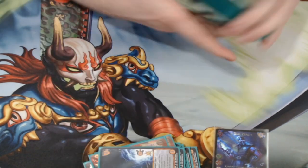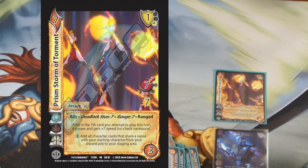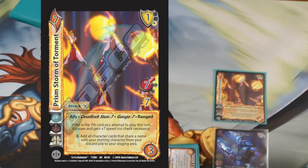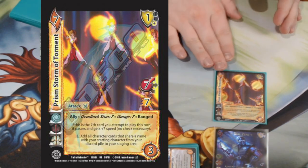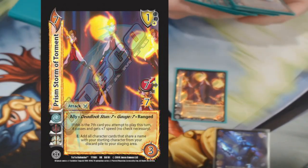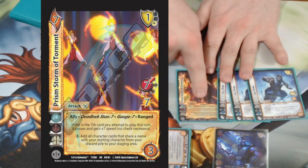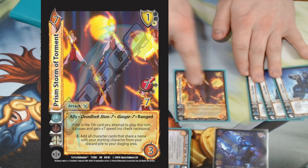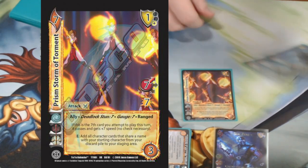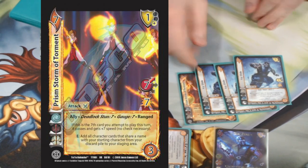My last attack is really spicy — Prism Storm of Torment. Tyler designed this deck to draw an additional card off of Hyperbombs and some foundations and assets. It's easy to get a seventh card in my card pool. We can also play Prism Storm first and then load up on Icy Slides, since Prism Storm has a printed deadlock stun of seven. Icy Slide says 'printed stun rating,' so not only does Sub Zero still work with it, it's a seven high for nine that forces a discard on block — and all my Icy Slides hit for a million because they get plus seven damage.